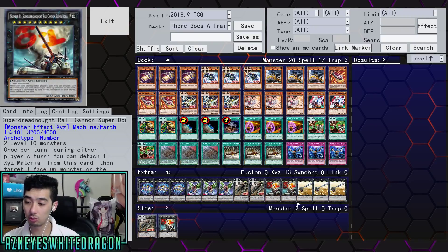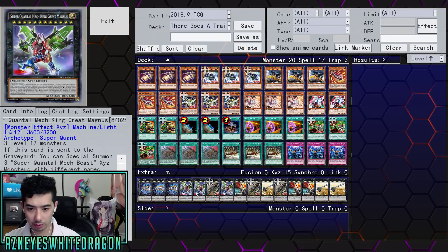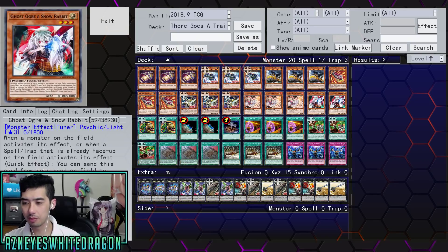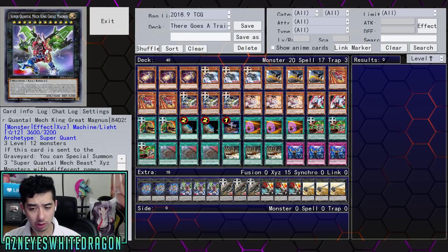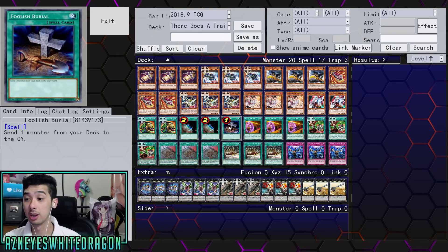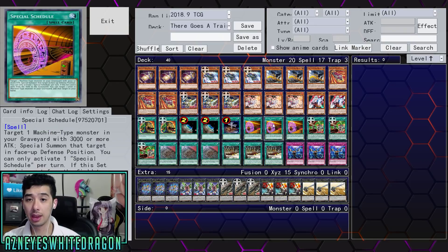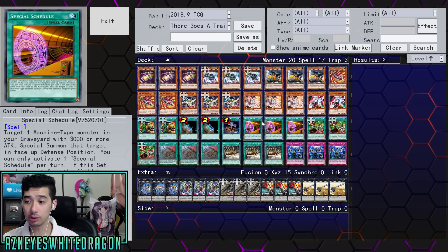These cards are really important. There might be another card that can change the level — I didn't see it in the gameplay here. Two copies of Terraforming for a really important field spell card, Foolish Burial of course for your Rail Car to search out your stuff, and then three copies of Special Schedule. I just want to double check — this card in the graveyard because it's not there this turn, yeah okay. So Special Schedule: just get a machine from your graveyard. Most of the targets you want to get out are going to be special summonable with Special Schedule, and if the set card is sent from the field to the graveyard you get to add a level 10 machine monster from your deck to your hand.